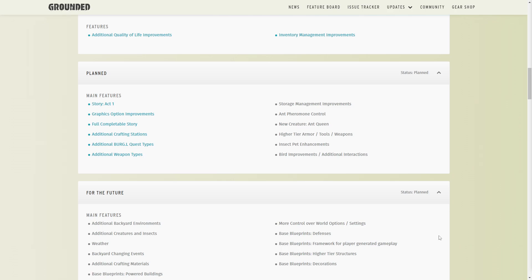Next up we have the planned section. On the left side you're going to see things in progress, on the right side things not currently in progress. Under main features, first we have story act one. We've been told multiple times, including from dev livestreams, that the entire story is not going to be added until the game is finished. I do have some questions about this — like, are the labs part of the story? Because we go around completing the labs, Burgle's in the game, he gives us quests, we get all these tapes. I believe they're part of the story, and maybe act one is just completing all the labs, which could be finished sooner rather than later.